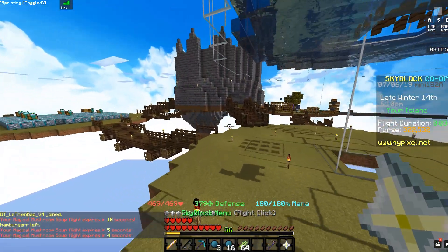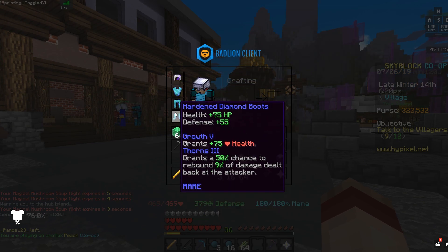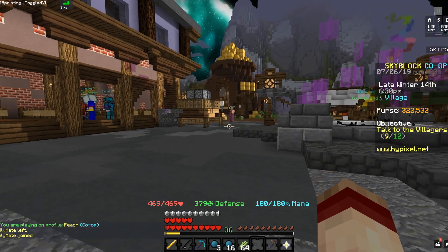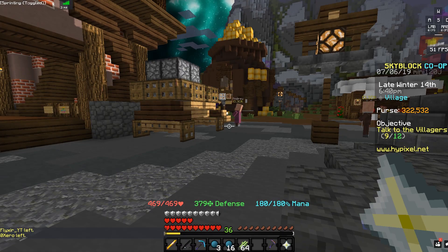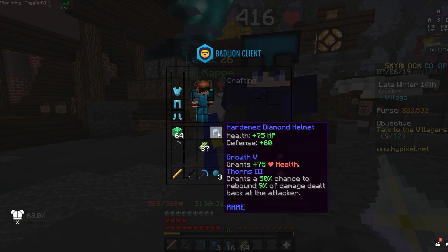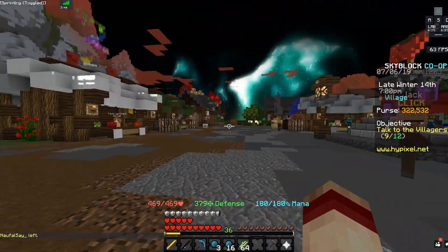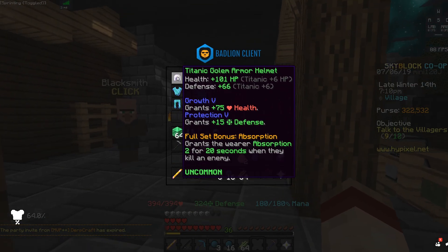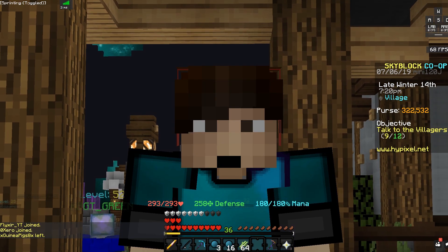What I want to do with my money before we end today's video is finish my armor set. I have wise on two pieces, titanic on one, and nothing on the last. I have my diamond helmet in my ender chest but the golem helmet is much better — I'll take the extra health. So we're heading to the blacksmith to try to get wise right away. Let me pull up my set — imagine getting it first try.